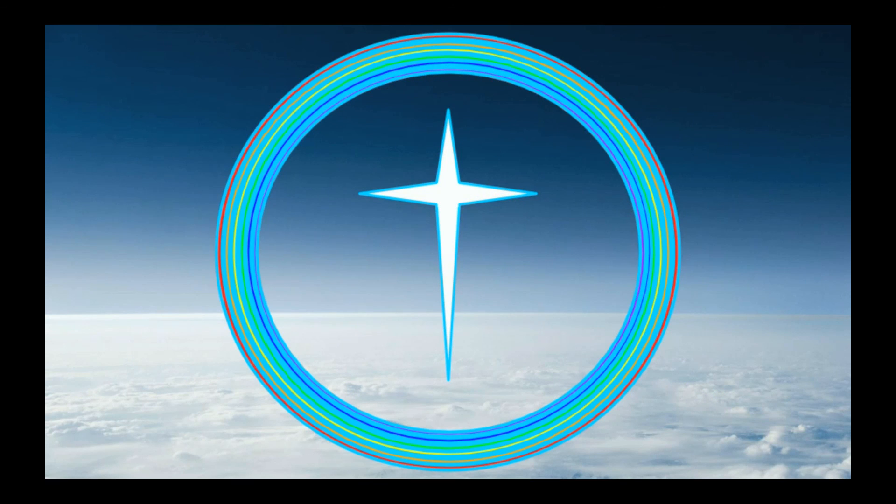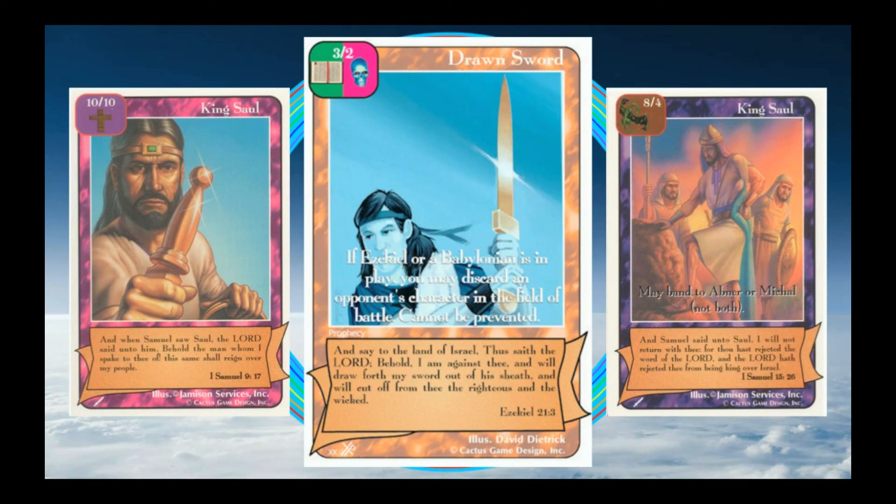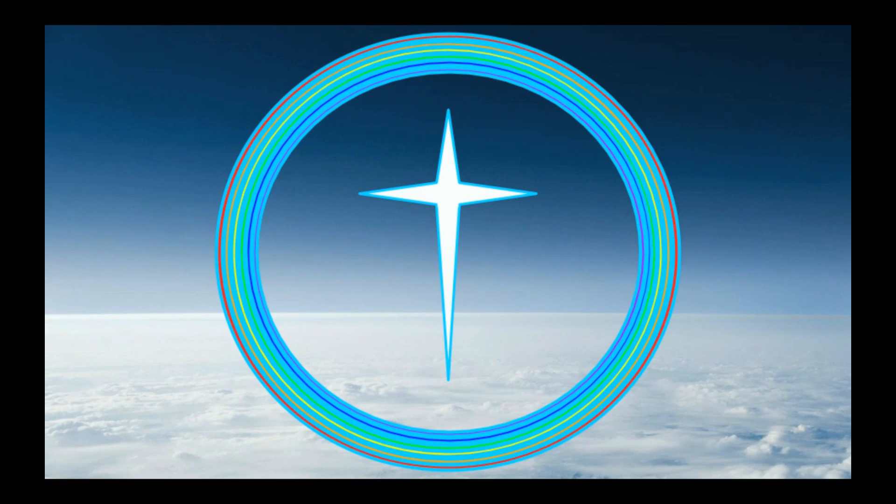There's one last thing we have to go over quickly: cards with multiple alignments. Just as cards can have more than one brigade, cards can also — on rare occasions — have more than one alignment. Certain enhancements, and even some characters, can be played either as a good card or as an evil card. These are called dual enhancements and dual characters, and they technically have two different face values. Remember those two cards representing King Saul? The latest Redemption set, Cloud of Witnesses, created a dual character version of Saul, so you decide whether to use him as a hero or an evil character. But we're not finished here — not by a long shot. Characters, enhancements, and the battle phase are the core of Redemption gameplay, but there are a whole lot of card types we haven't even seen yet.